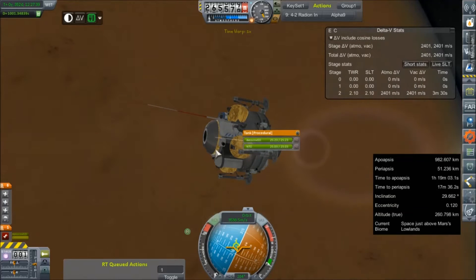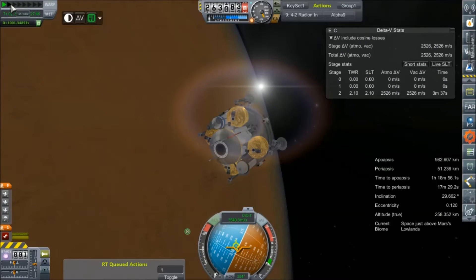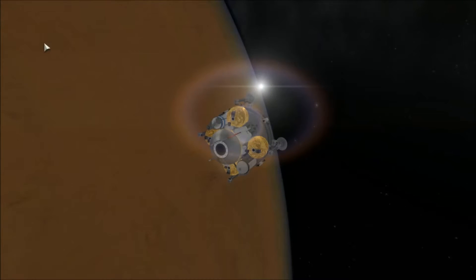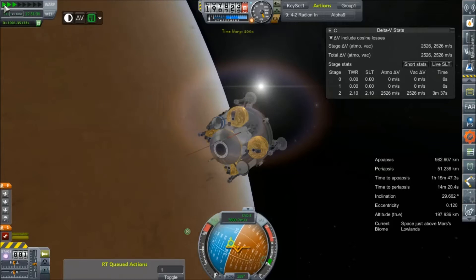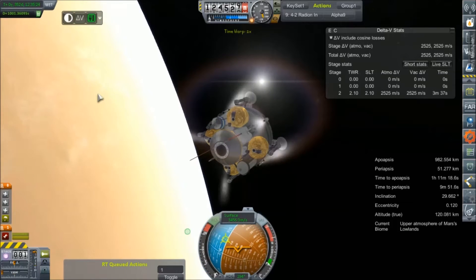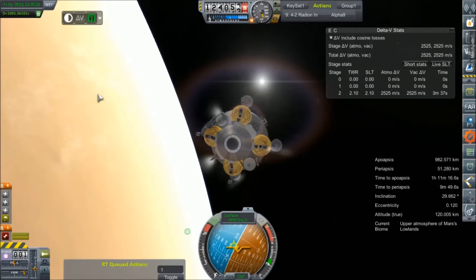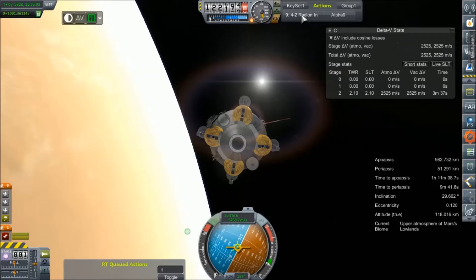Alright, let's just get this show on the road. In we go. Let's get ourselves facing into the wind. Do a quick radio in. We're slow enough — it shouldn't matter much. In about 16 minutes we might be pretty close to the ground.